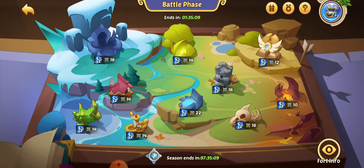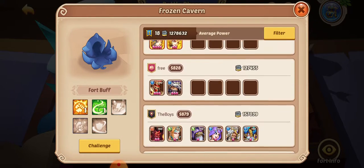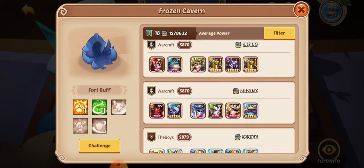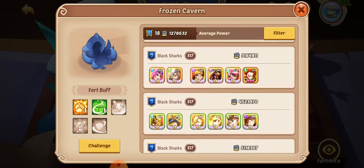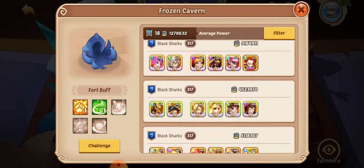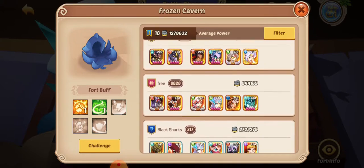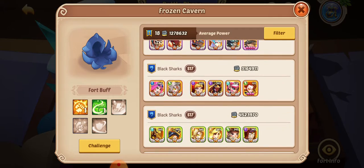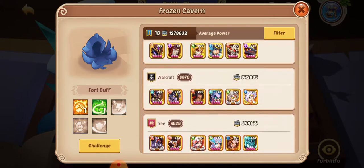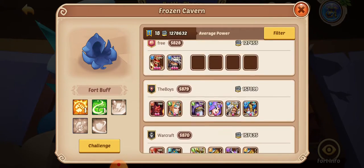My other guild would have ranked up for sure — that's Donkey Punch. But this one, let's have a look. There are 18 opponents. We started versing Black Sharks. Black Sharks appear to be the one strong guild on this one — S17. We've also got guilds in the 800s: 870, 828, 879.